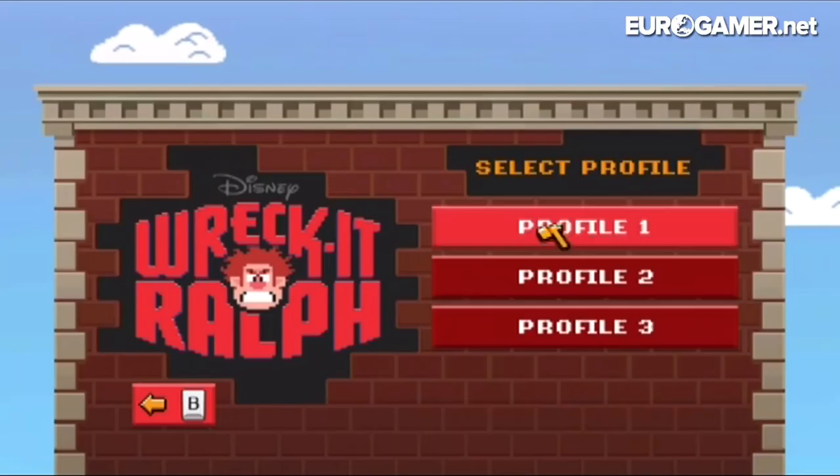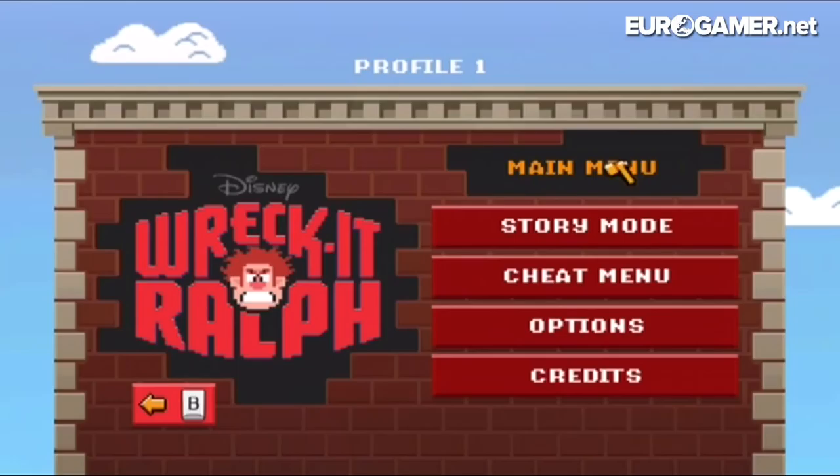Let me just select Profile 1, which I've already started playing on. Now, I know that movie licenses, movie tie-ins always get a bad rep, and they're kind of expected to be bad. But it's almost like Disney, or whoever made this game, or Activision, thought to themselves: 'Movie licenses are going to be bad anyway, so we might as well just make a bad one.' And so they have made a really bad game, and a hugely wasted opportunity. I love the look of the menus — they look very retro with the pixel art Wreck-It Ralph and stuff. But yeah, that's as far as it goes, retro-wise.